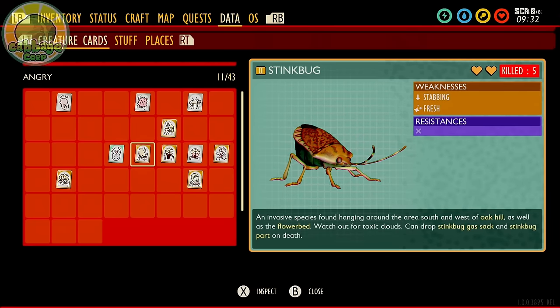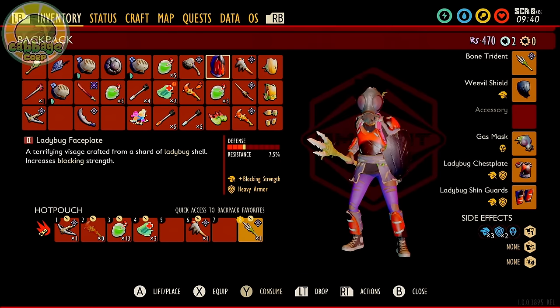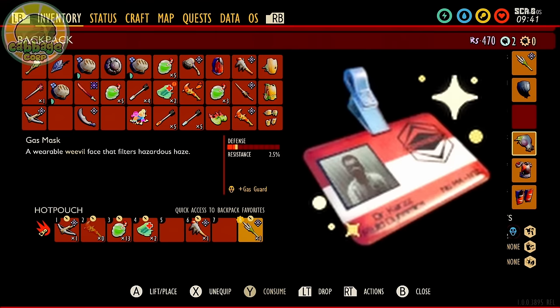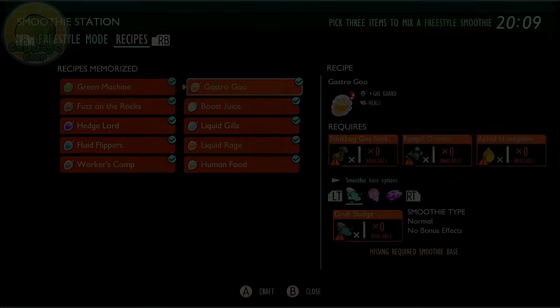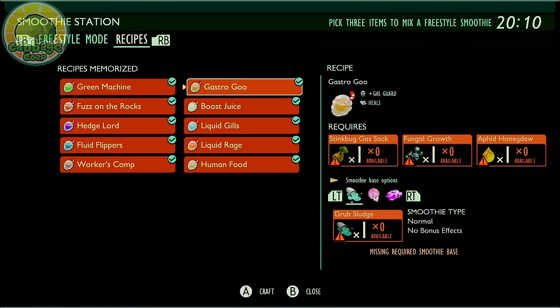Stink Bugs are weak to fresh and stabbing and are immune to gas. What makes the stink bug so hard is their gas — you will need a gas mask or the toxicology badge accessory found in the pond, although this has been nerfed. Gastro Goose smoothie can also protect you from gas, though it can be difficult to make at this point.